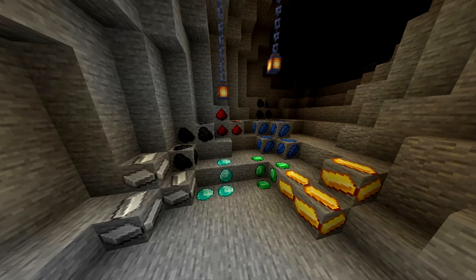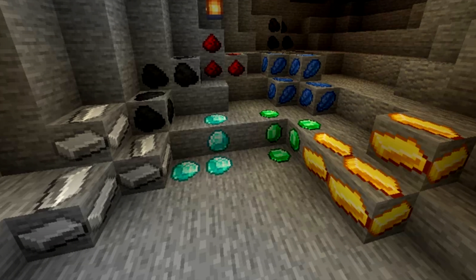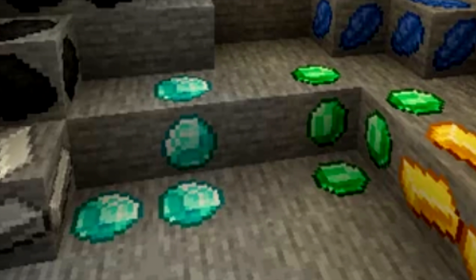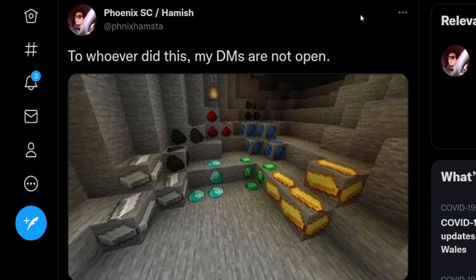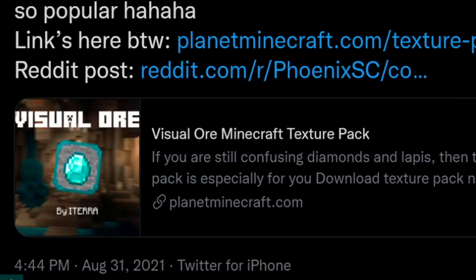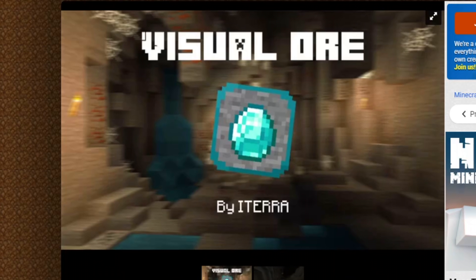I was just sent this image — pretty self-explanatory what's going on here. These ore blocks are textured with the items: coal, diamond, emerald, redstone, lapis, gold. It's honestly very disturbing to look at. Then the Reddit post popped up — Visual Ores by Eterra.